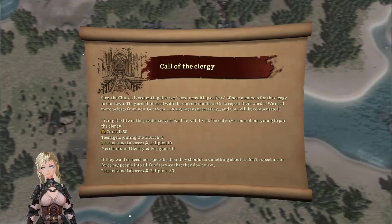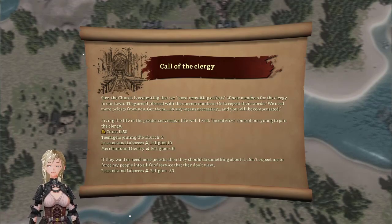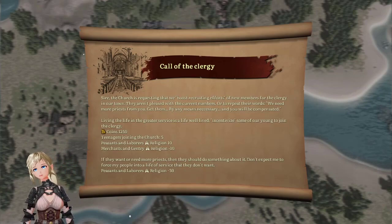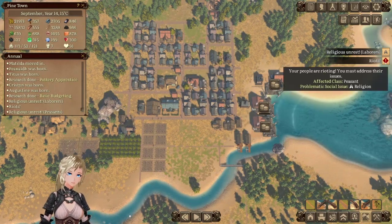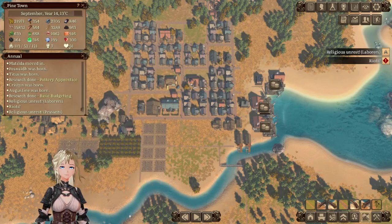'Call of the clergy — Sire, the church is requesting that we boost recruiting efforts.' You want to steal my people, don't you? Teenagers joining the church — and you know what, they leave via mysterious circumstances. No. Find your own people. We are not selling our people into slavery. Sorry. Riots! You must address their issues — religion. You whiny... Fine. I'll build more shrines. I really don't see why you need shrines but it makes you happy — I will build your shrines.